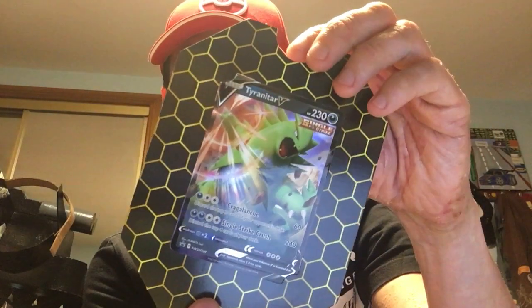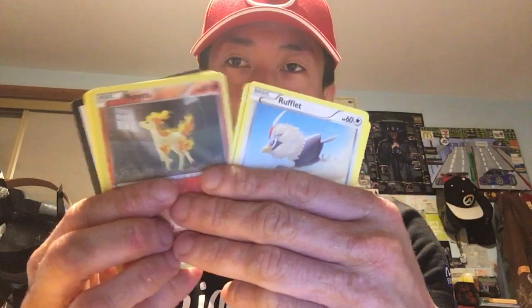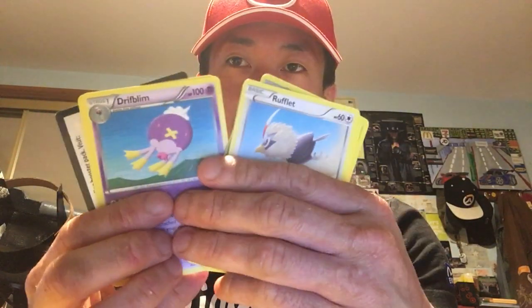In my opinion I like the Tyranitar tin more than the Empoleon one — Tyranitar is my favourite. Let's open the Steam Siege pack first since I'm not a big fan of that set anymore. The holo is Ponyta and there's also that Amogus-looking one. Well, that was disappointing.